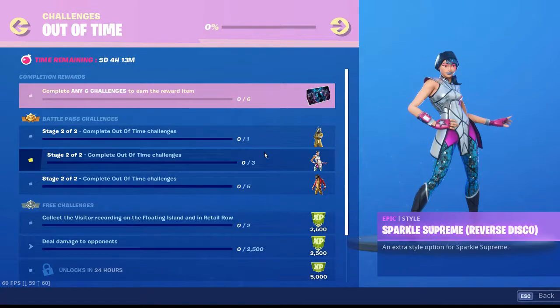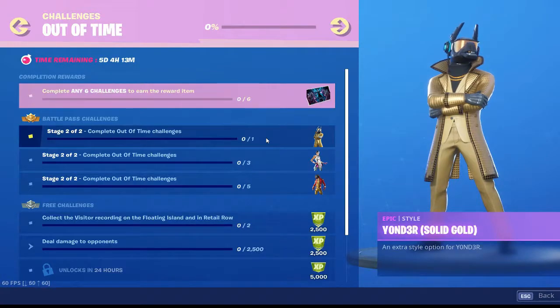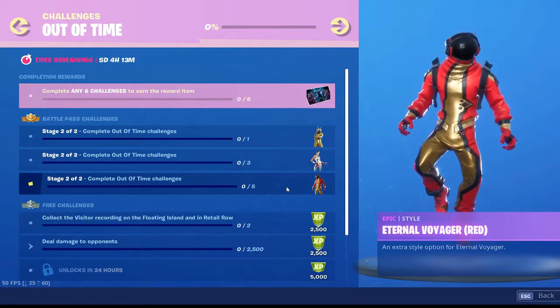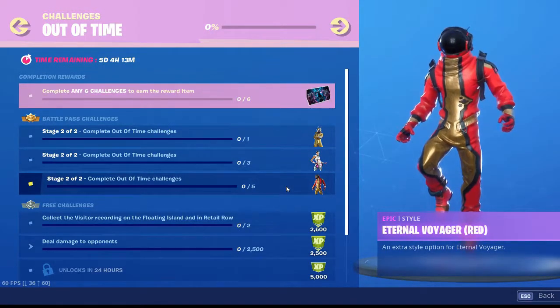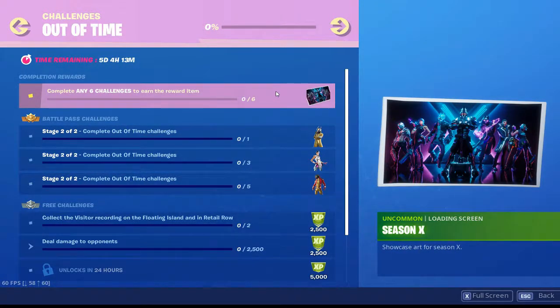So here we go. Complete Out of Time challenges and you get the DJ Lama in gold. You get the Sparkle Supreme Reverse Disco. You also get an extra option for the Eternal Voyager. Also, you can see the next loading screen.